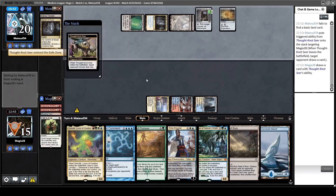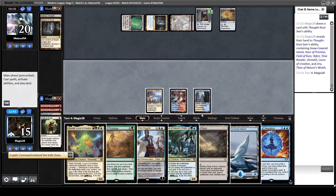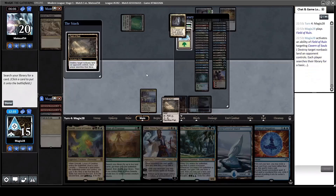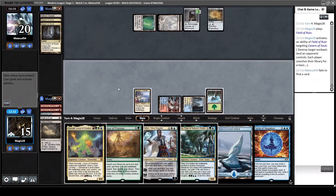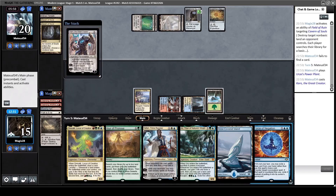There we go. Next turn we're missing a green source unfortunately. What will he pick? The hand looks disgusting. He picks the Cryptic Command - okay, that probably means he has a planeswalker in hand. Luckily we have drawn Force of Negation, so this Field of Ruin is very good for us right now. We can Force the Karn and pitch the Teferi.